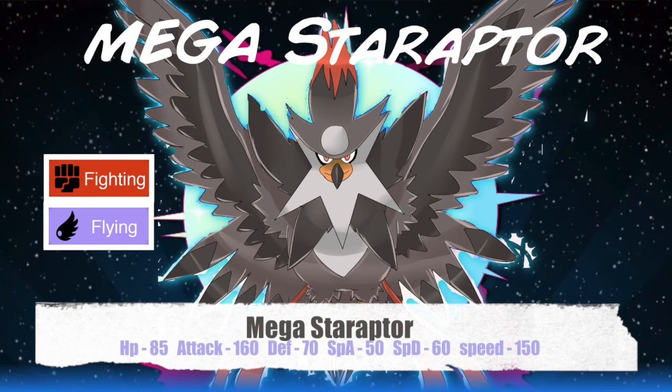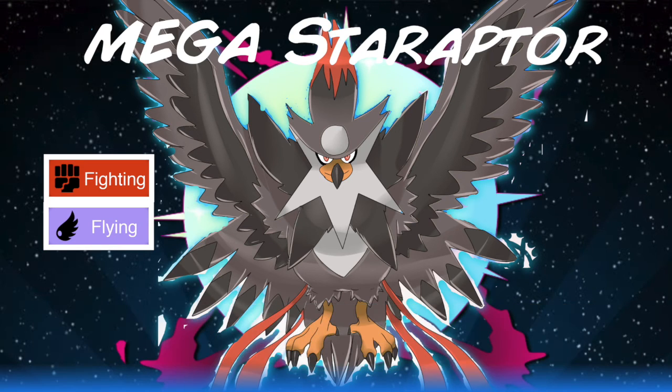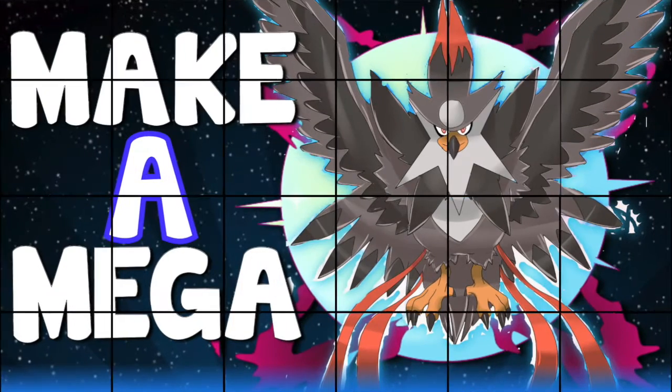Then we put 50 points into Speed, taking it 10 points higher than Mega Beedrill, outspeeding Mega Sceptile, Mega Beedrill, and about three quarters of the Smogon metagame. Nothing is going to be taking these Brave Birds well. Stick Machamp in front of it — Machamp is going to end up with three arms. Things are going to be flying off. This is Mega Staraptor: the emo bird, the new Smogon bird — better than Talonflame.